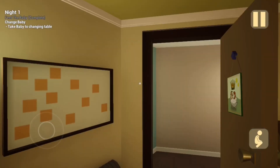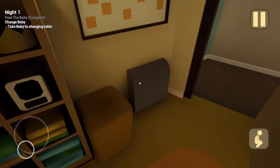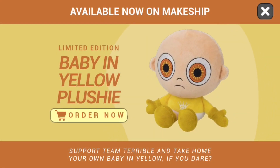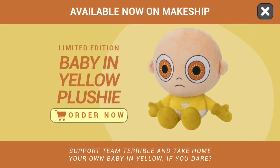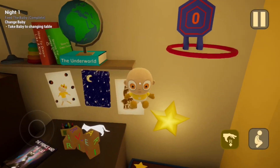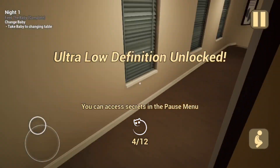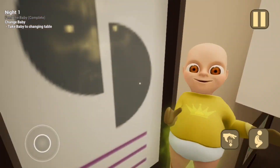They've updated the baby's bedroom as well. Got plushies up here, the king's piece, a bunch of stars. There's a baby plushie — no way they've put an ad in this. 'Limited edition Baby in Yellow plushie. Order now.' Well, that's cool. We've got another soul by here, and they've added these little details that really add up to the game.